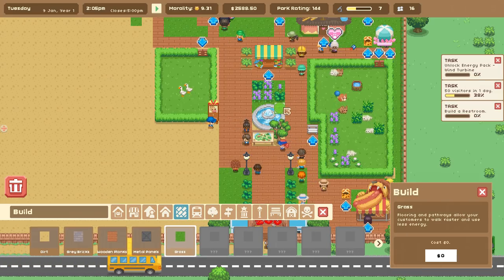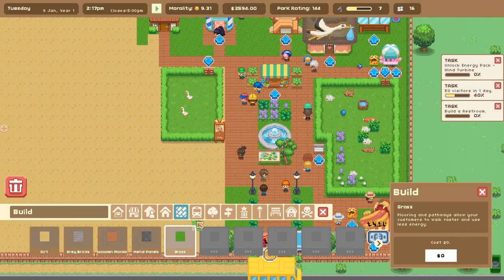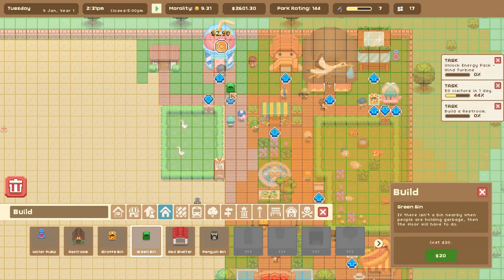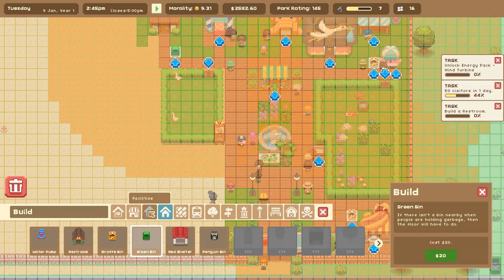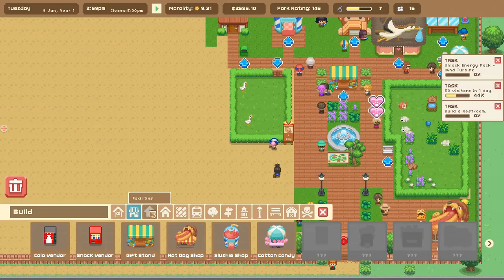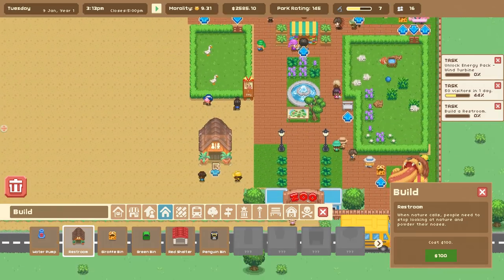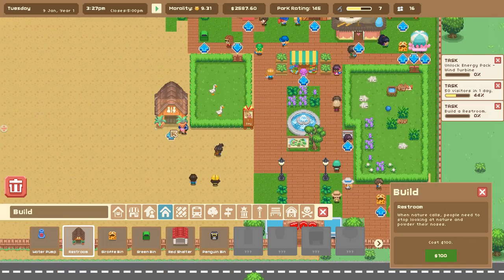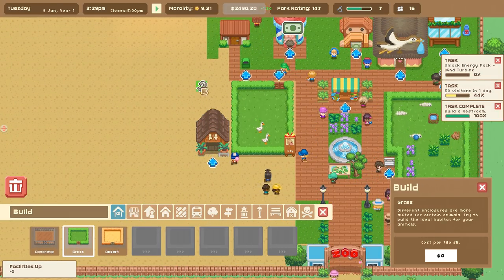I got completely sidetracked — I was supposed to be putting down a restroom! Let's put in some green bins to cover the zones visitors use. New sales record — the hot dog shop has made $15! Let's add in amenities — the cute little restroom. We'll put the restroom right over here and expand the habitat as well.